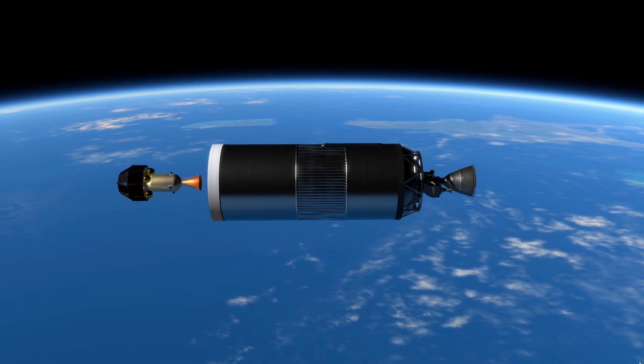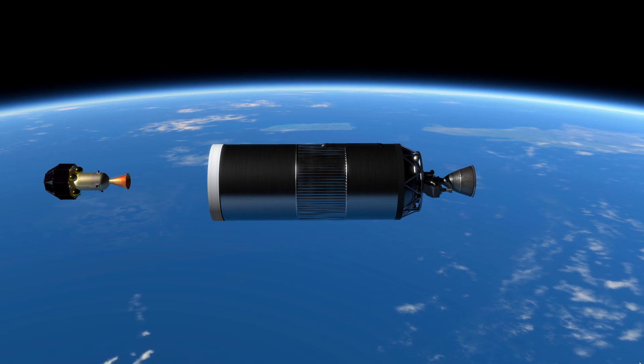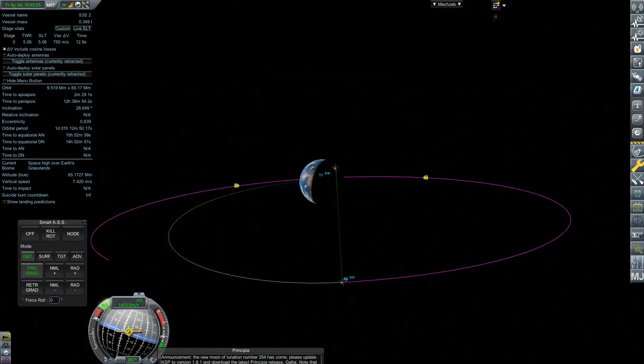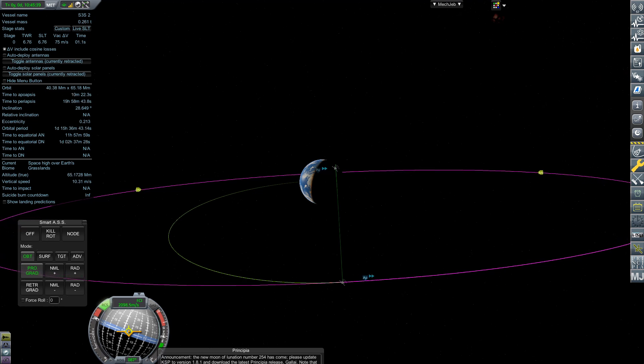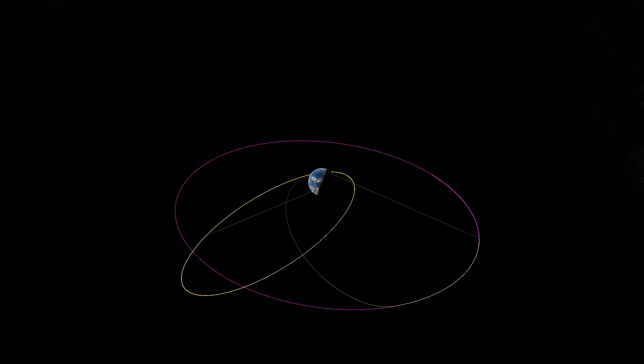Since I planned on launching this rocket two times regardless to get reliability data, we launched another one, this time with correct center of mass, intended to reach that high space above Earth. Luckily this launch was able to do that successfully. So not only do we have experiments in high space above Earth running, we also have reliability on that twin booster up — which means I'm feeling a little bit better about Sparrow 4's launch. These are the orbits of those two satellites, the yellow one being the one I neglected to center the mass on.